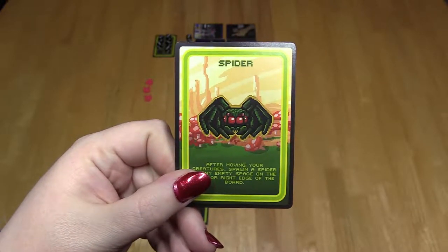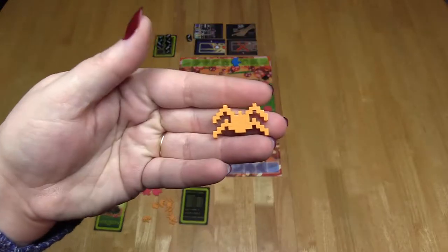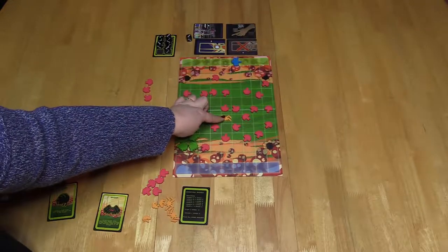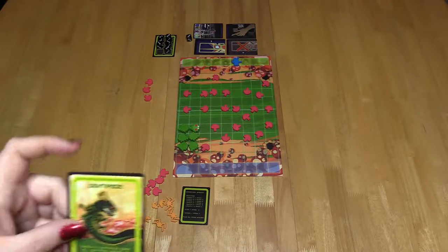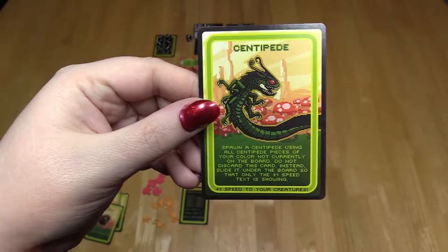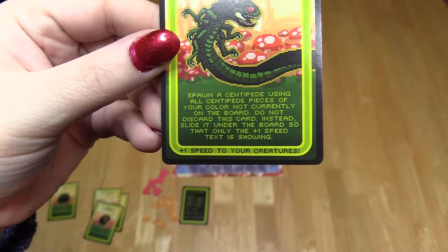Spider: spiders may move up to nine spaces vertically or diagonally. Spiders can't move through other bugs, but they do eat mushrooms in their way. If a spider lands in front of a gnome, they kill the gnome, ending the game. Centipede card: spawn a centipede with all remaining segments not in use, then add this card under your side of the board to show that all bugs have a plus one to movement.